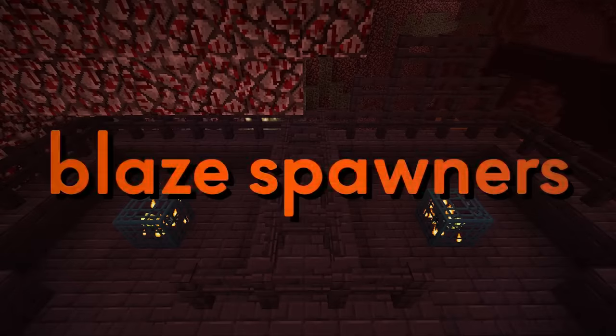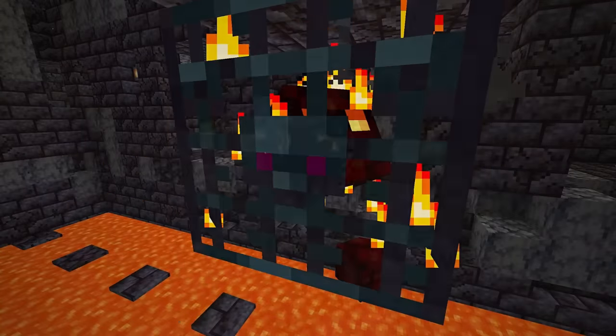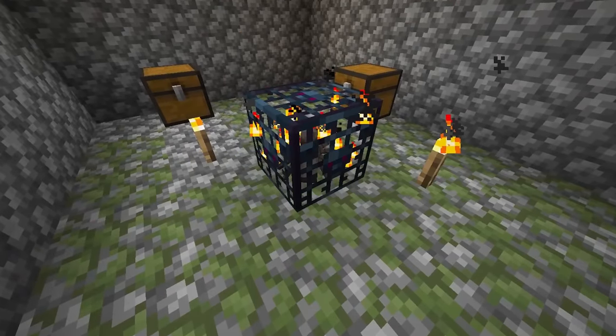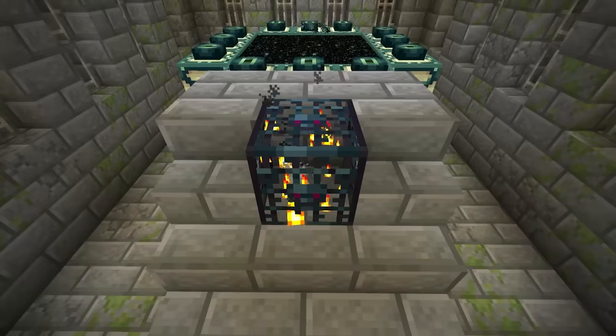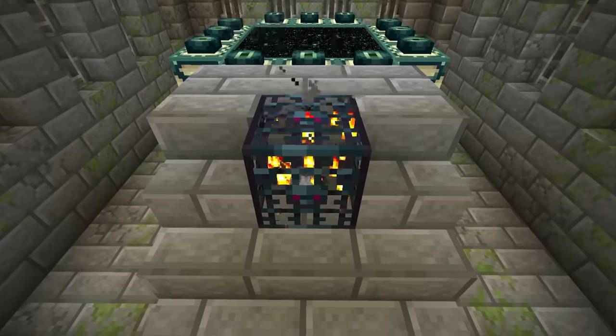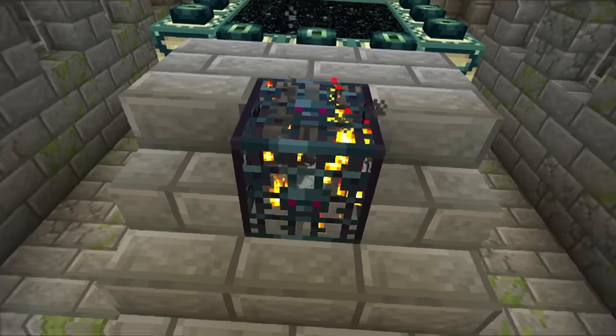But unnatural mob spawners seem to be put here for specific reasons — for example, the blaze spawners inside nether fortresses, the magma cube spawners inside bastion remnants, and the spawner in the middle of the Minecraft dungeon. This now brings us back to the mystery of the Silverfish spawner. Why is it here? Is it to guard the portal or something?